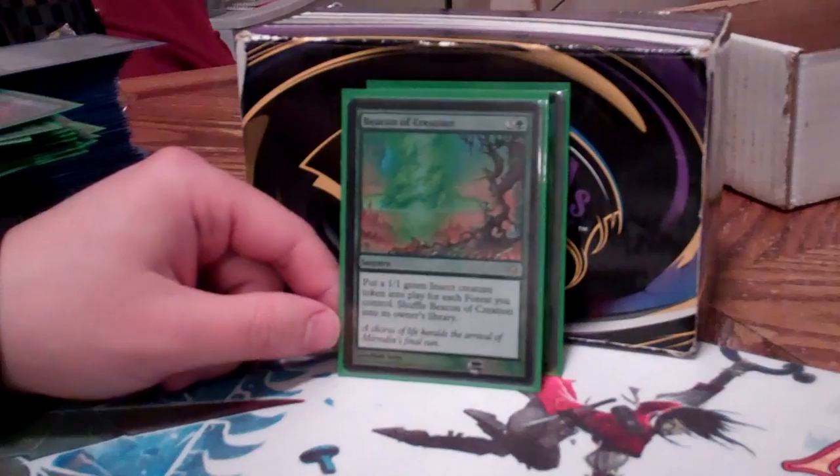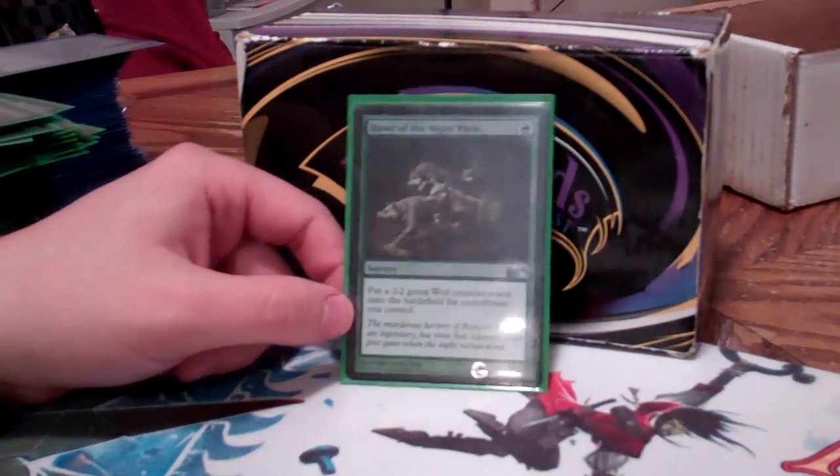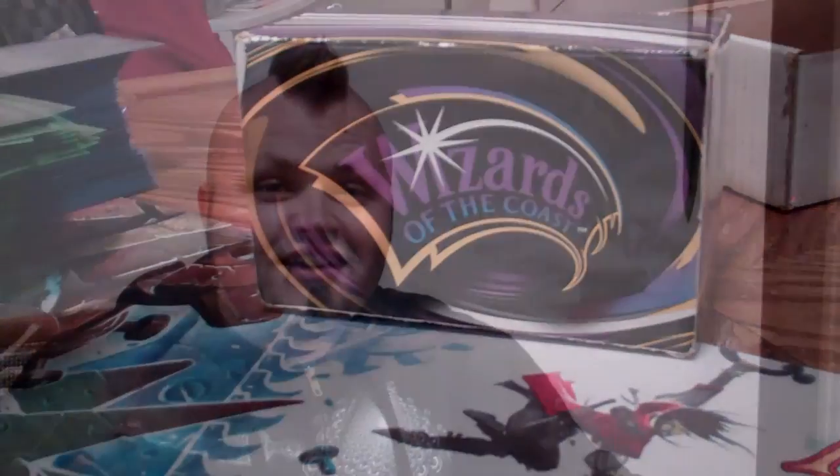Token generators — green insect for each forest, not bad, shuffles back in. And Howl of the Night Pack — get some 2/2s for each forest. So there we go — Sylvos. Thanks for watching CMDR Decks, please subscribe and favorite.